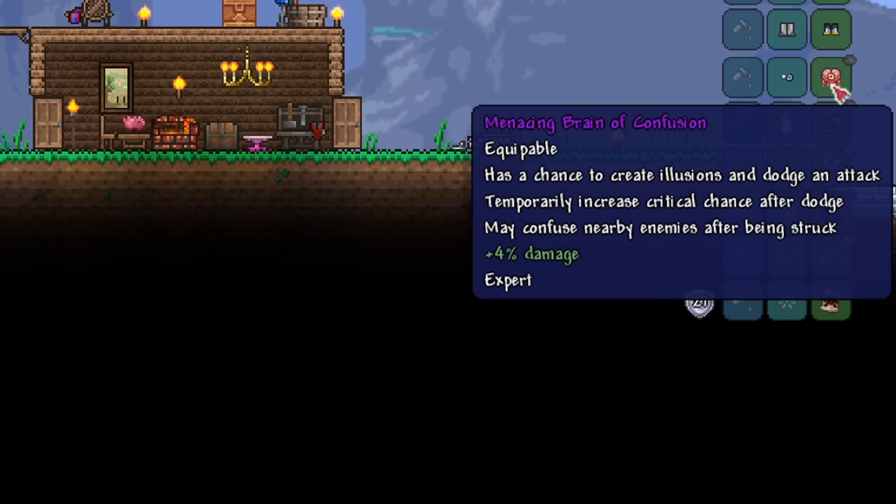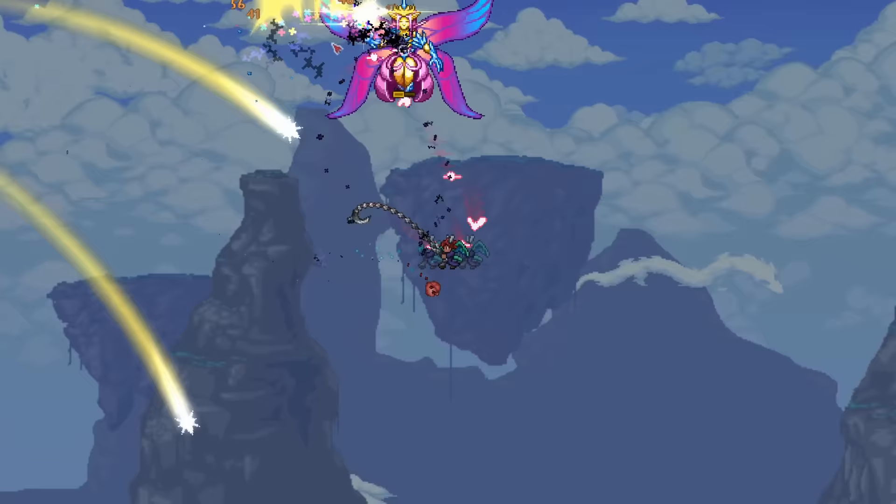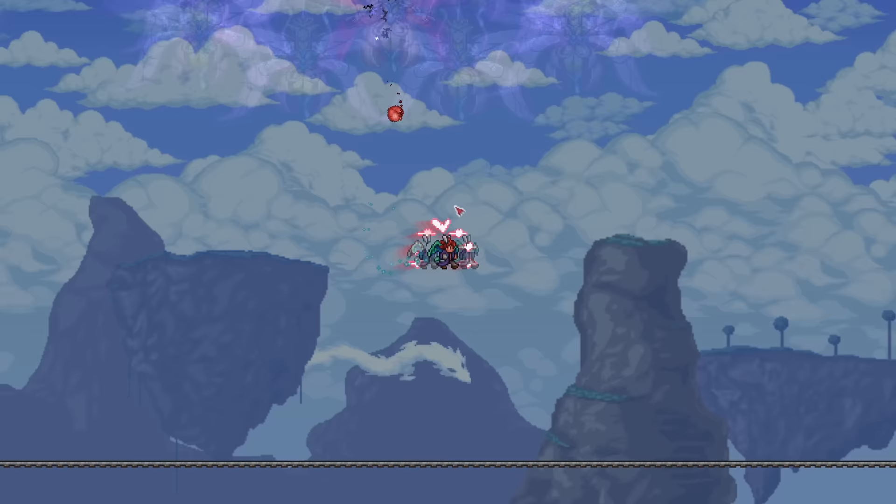Of course, summoning potions are a must as well. With that, we can finally take on the Empress. The arena I prefer is the open air with no platforms to obstruct you. With our unlimited flight, having lots of free space is really helpful.